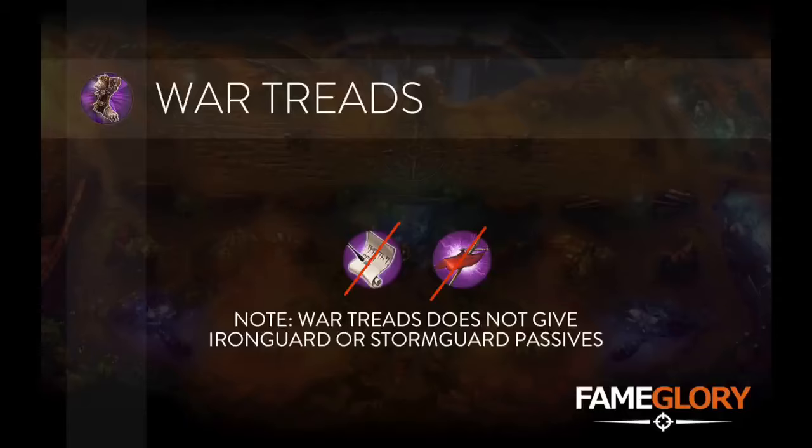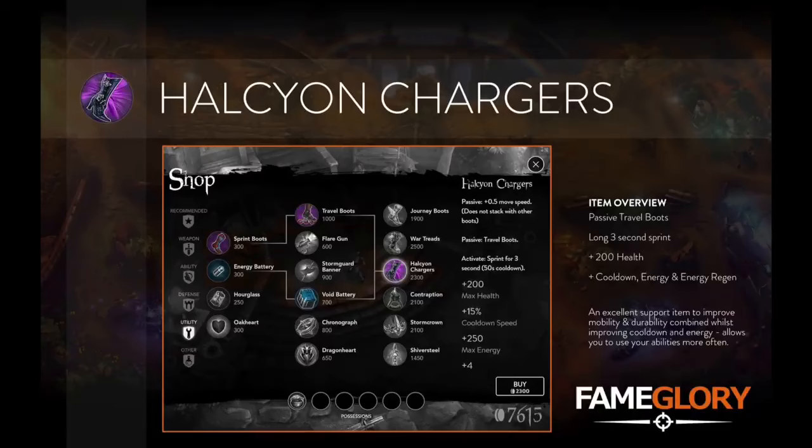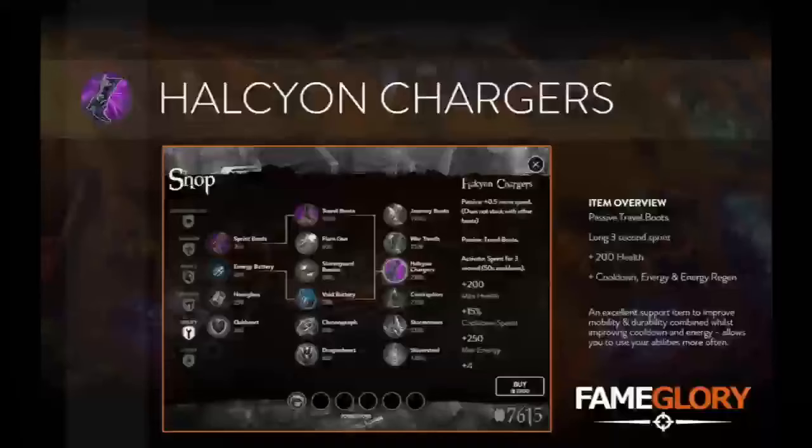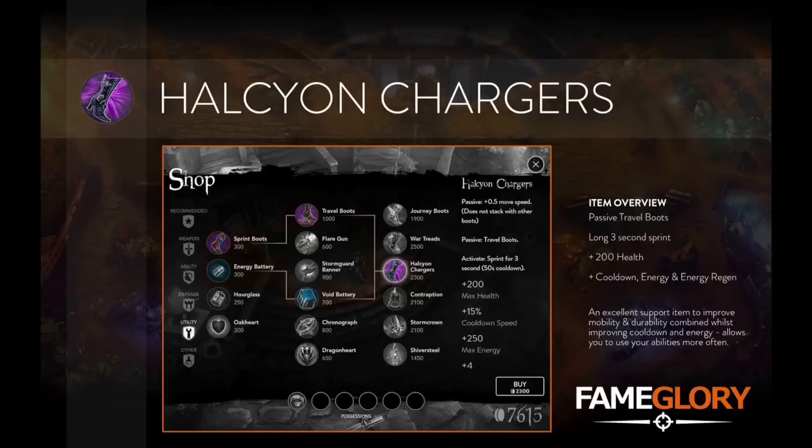Next up is Halcyon Chargers. Built from Energy and Boots, this new Tier 3 item gives an impressive plus 0.5 passive movement speed and a full 3 second activatable sprint — double that of Tier 3 boots. You'll also benefit from additional health, cooldown speed, energy, and regen. An excellent pick to aid mobility and durability.